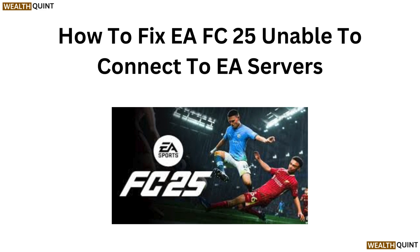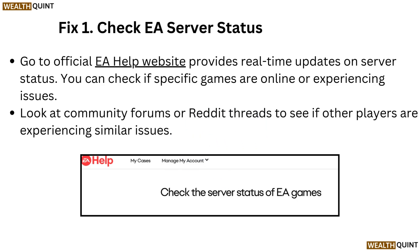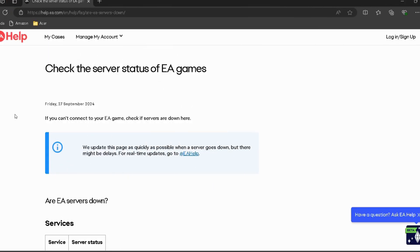Hi everyone! In today's video, we will help you fix the 'Unable to Connect to EA Servers' issue in EA FC25. If you are frustrated by connection problems and want to get back to playing, stick around for some quick and effective solutions. Let's dive in. Here come the fixes. Fix 1: Check EA server status.